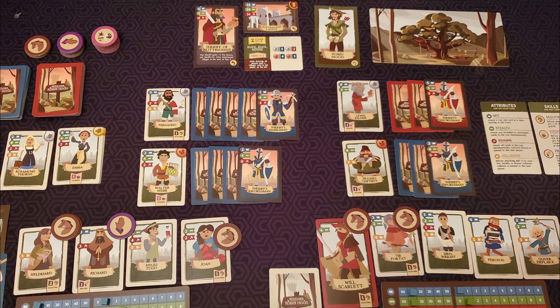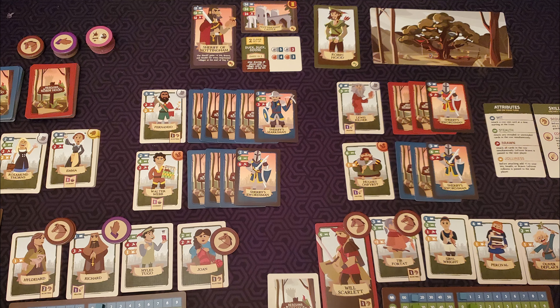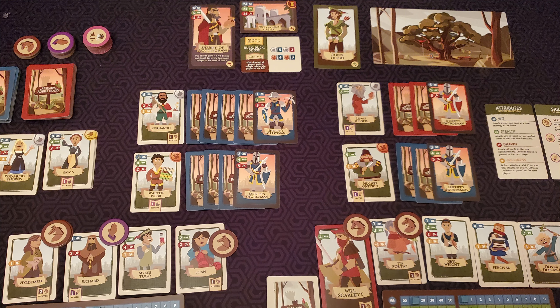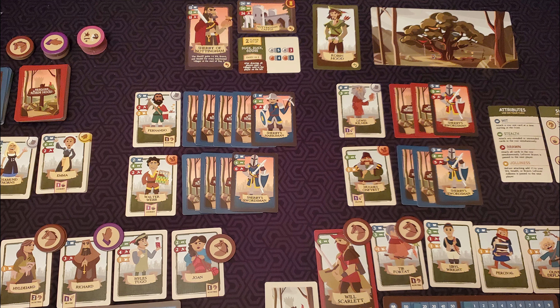At the end of the day, you and your teammates will cooperatively draft any villagers you rescued into your decks. Any villagers not rescued will be put aside and add to the strength of the Sheriff of Nottingham on the fifth day.